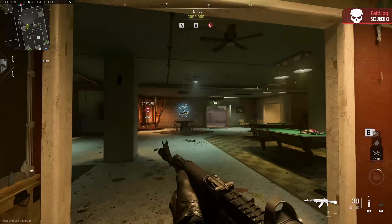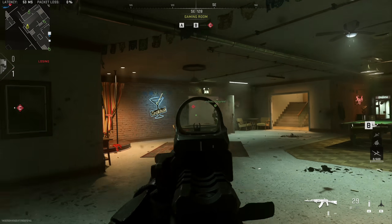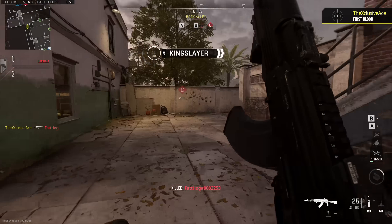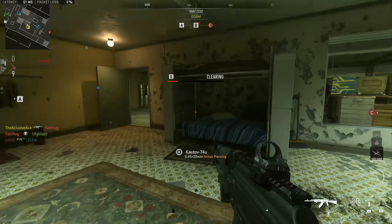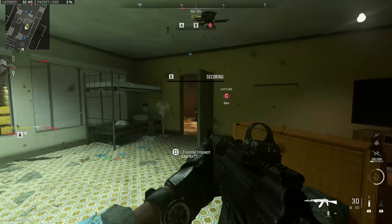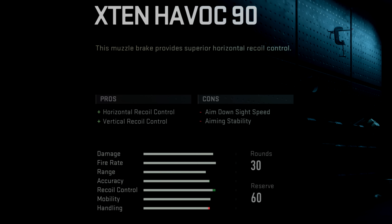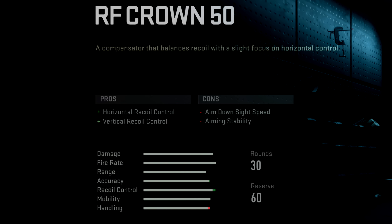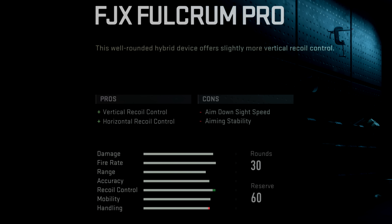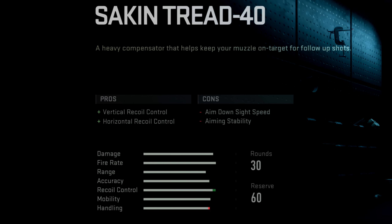What's up guys, my name is Ace and today I wanted to investigate something I've been curious about since the launch of Modern Warfare 2: are there duplicate attachments in the game — essentially attachments that do literally the exact same thing even though they're classified as different attachments for the same gun? This is something I noticed particularly in the muzzle section, so that's what we're going to be focusing on today. When you scroll through that list you might notice there are several muzzles that look identical when it comes to their stated pros and cons as well as the stat bars themselves — when you swap between these attachments those stat bars don't move at all.